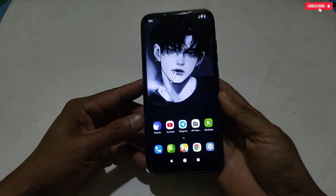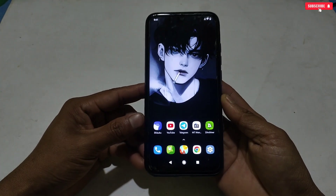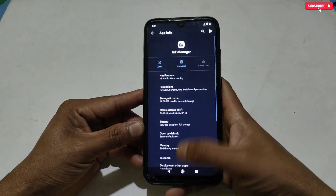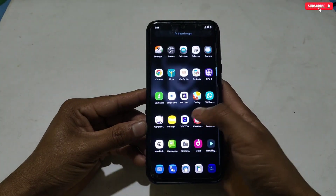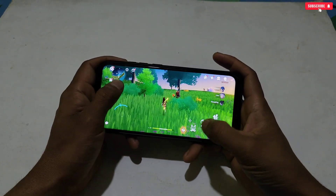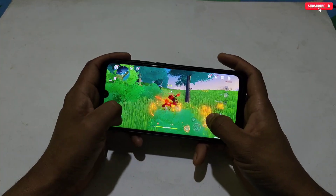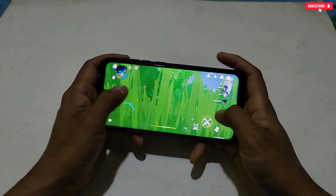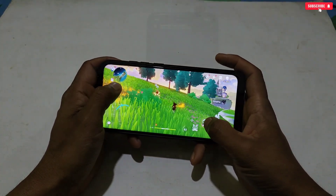Simply close the application and restart your phone if you want, or just force stop MT Manager. After doing this, you are ready to launch the game and enjoy lag-free gameplay. After applying these tweaks your game becomes smoother, you will get maximum FPS and performance, and this script is suitable for all kinds of devices and games.